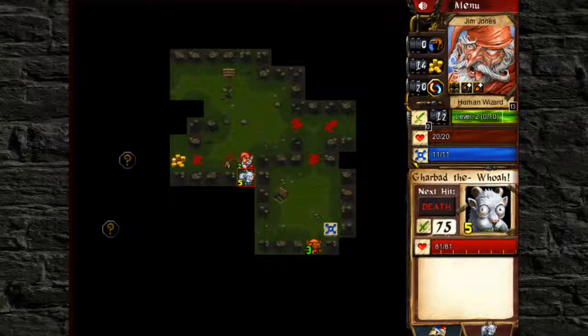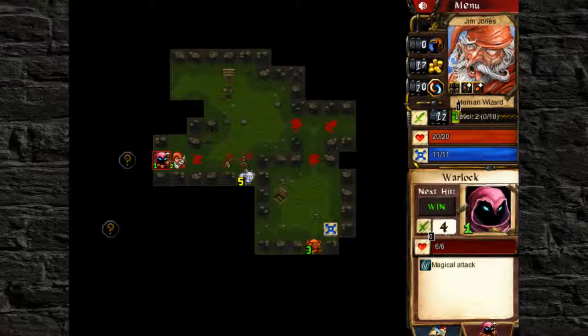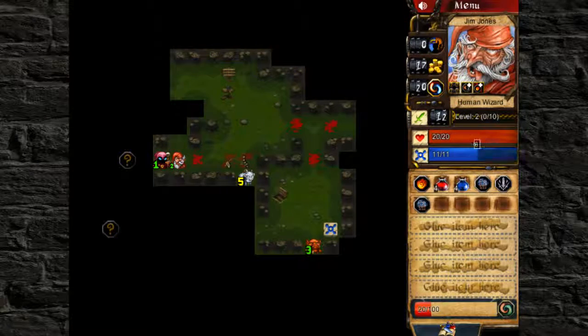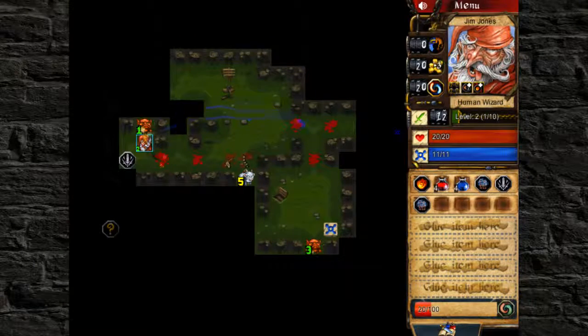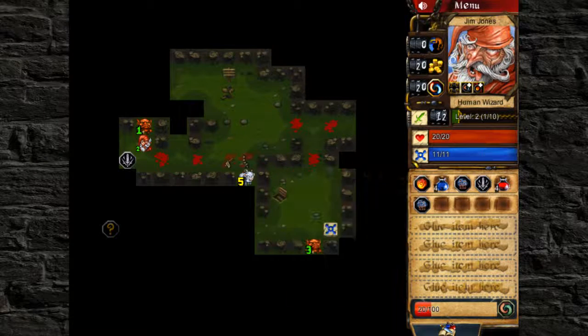I think he's gonna kill me if I let him hit me. That's a lot of damage he's pulling. This guy will be an easy one-hit KO. Kaboom — just exploding in a blaze of fire. I don't want to use a potion. Oh, you can actually drag him around too. That's cool.